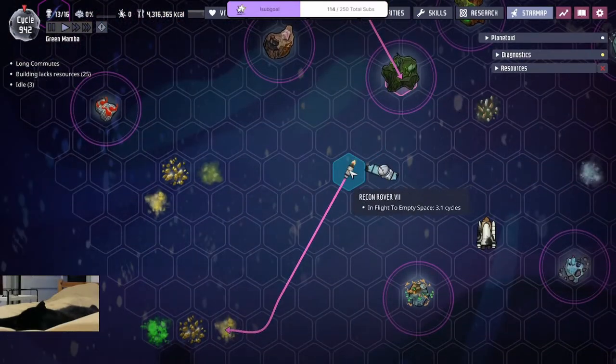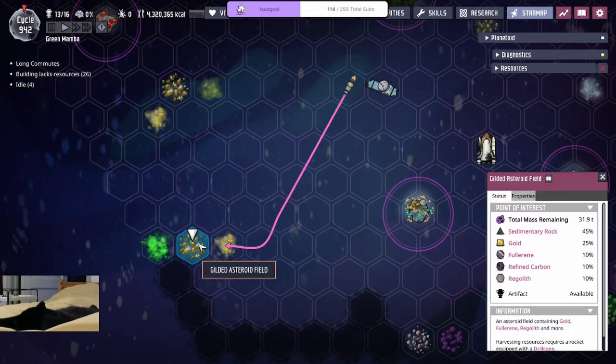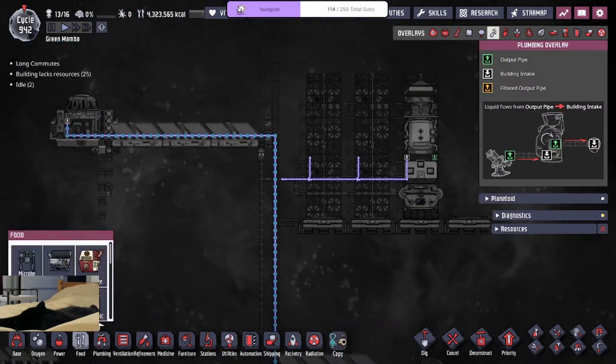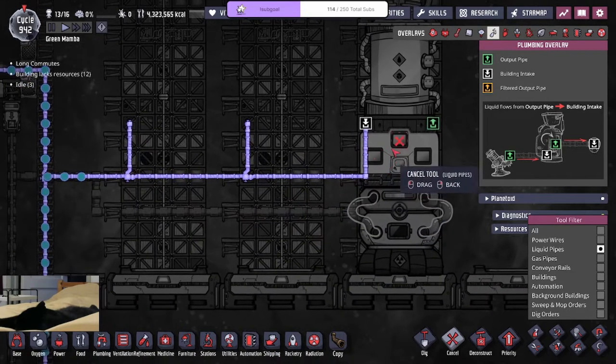We're sending this guy out to grab an artifact, then we're coming back. I'll probably grab this one as well from the gilded asteroid field. You know what — I'm gonna add more water, because you never know, we might not have enough.